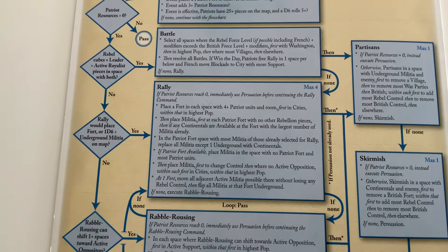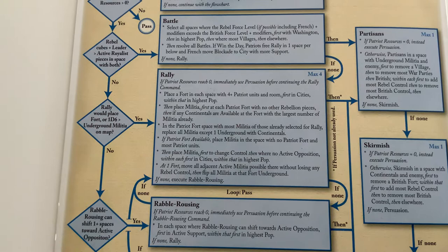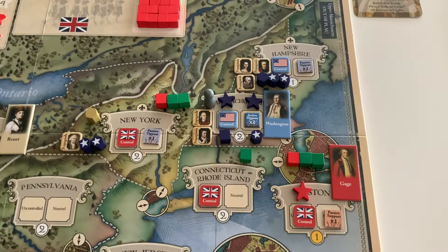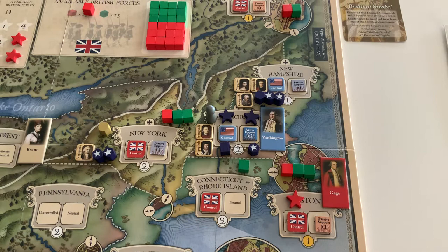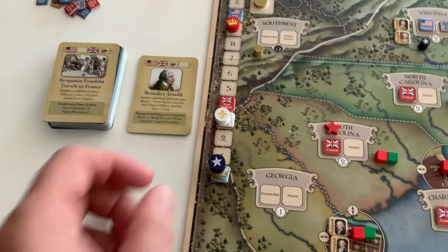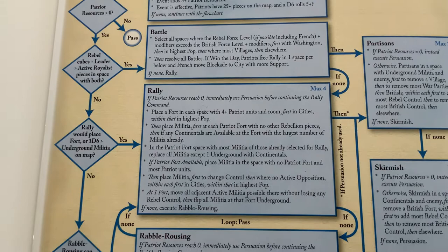Place a fort in a space with four or more Patriot units — there's no such space. Then place militia first at each fort with no other rebellion pieces — there are none. Then if any Continentals are available, place them at the fort with the largest number of militia, which means Massachusetts as usual. They're going to put four militia — that's the population plus the two forts into Massachusetts. That costs one resource, and now Patriot bot is broke.